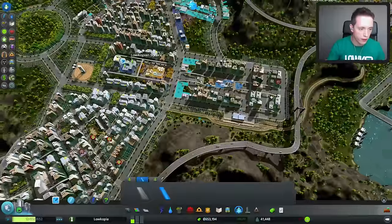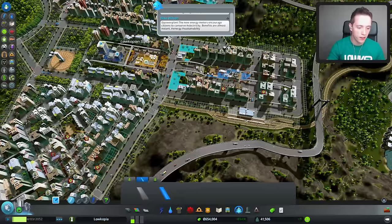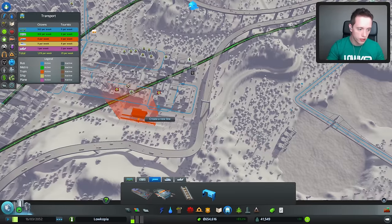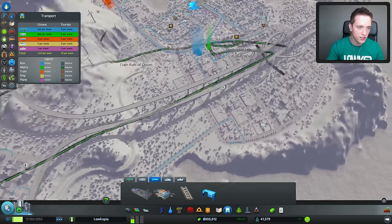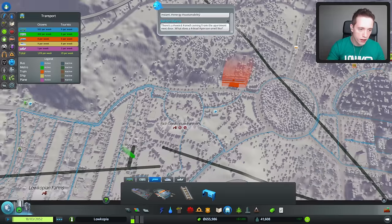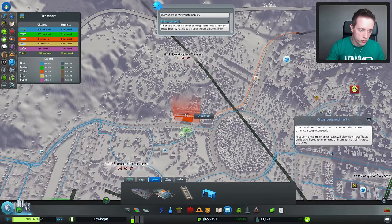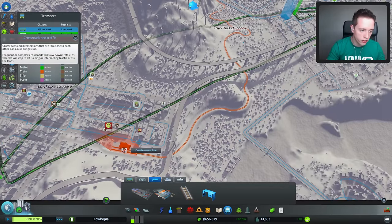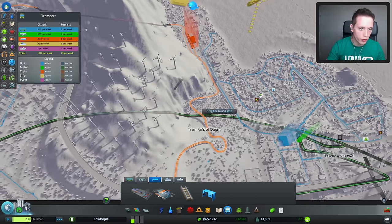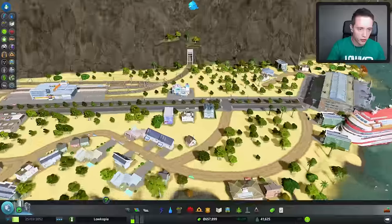I think it is time for the final little bit — at least for now — for the Train Rails of Doom: adding the actual routes in here as well. We got train lines. We want to have one line starting over here, going over there, then through the mountain to the other side. And apparently it's taking another stop right there. Let's have a look — I want to see this thing go through the mountain.